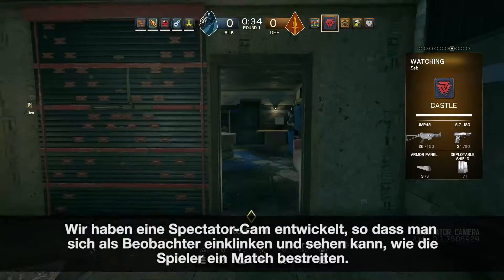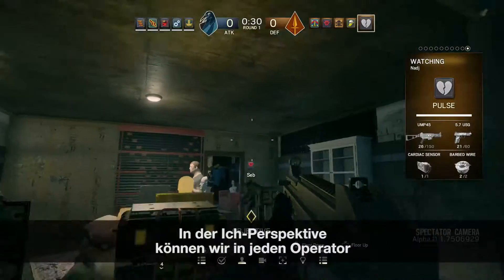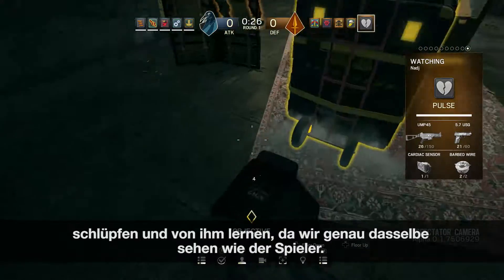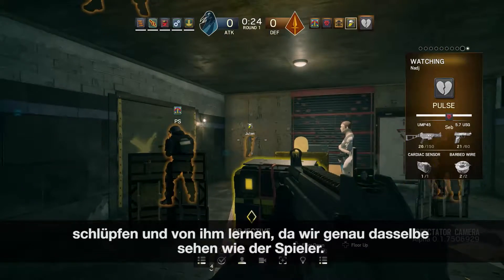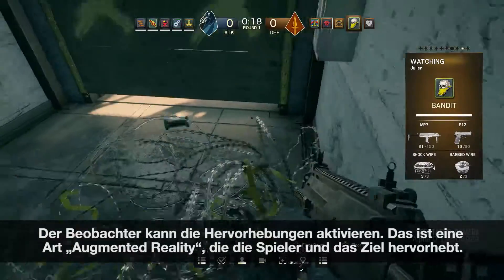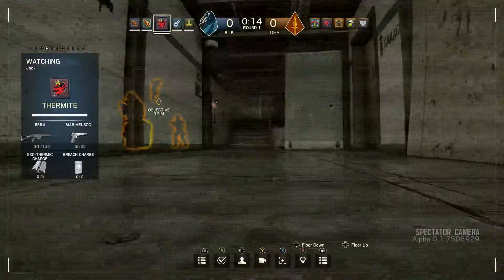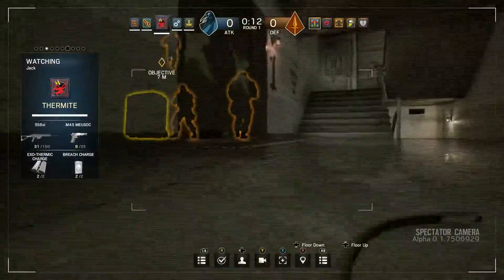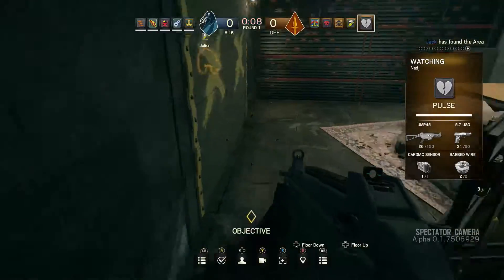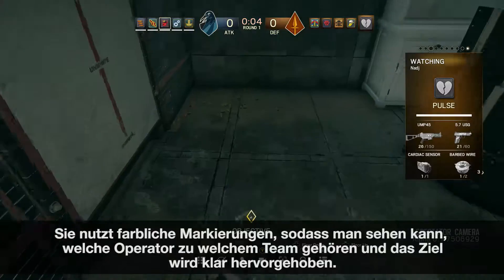We developed the spectator camp so we could log in as an observer and see how real players take on a match. With the first person view, you can jump into any of the operators and learn about them by seeing exactly what the player sees. The observer can turn on the outlines, a sort of augmented reality, which outlines the players and the objective. It's color coded so we can tell which operators belong to which team and clearly identifies the objective.